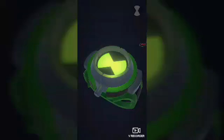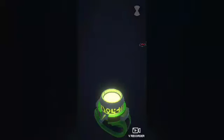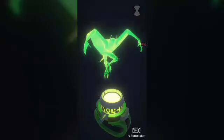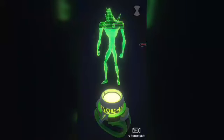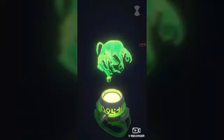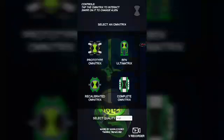Pretty much how this works is you just tap it, and then you can swipe left and right on your phone screen to choose your alien. Of course it has every single one of them, except for Alien X for some weird reason, because Alien X and Wrath are not in this lineup. So there's no Alien X or Wrath on that.